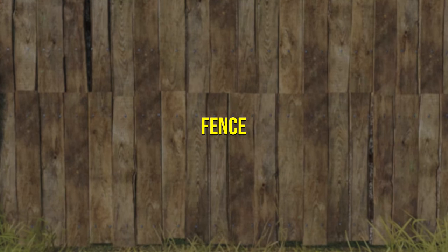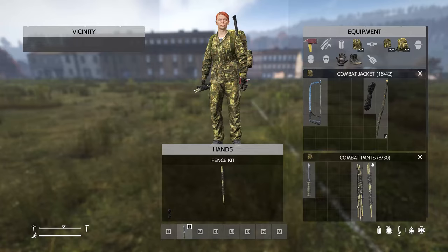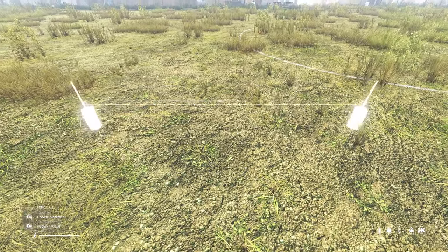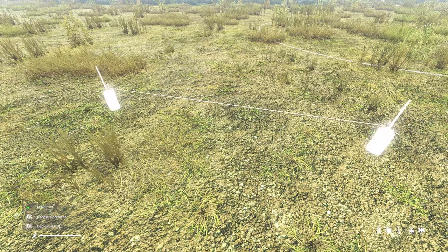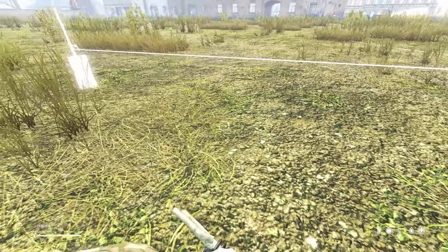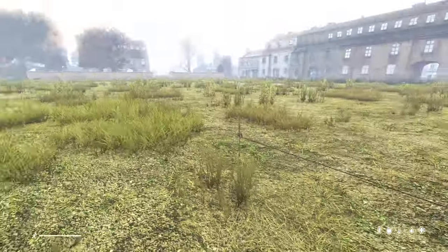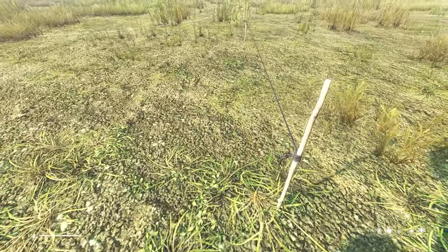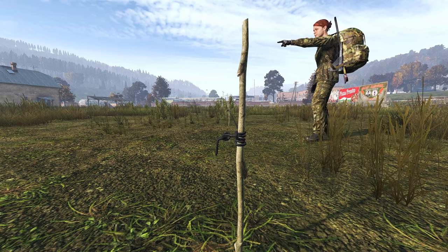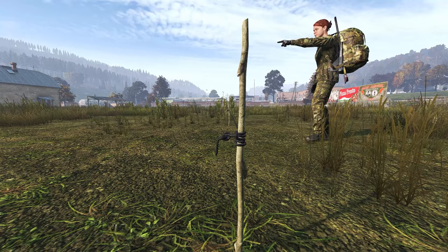To build a fence you'll need 2 logs, 36 nails and 18 planks. Take your fence kit and find somewhere you want to place it — this can be to build a gate in front of a building, block off windows, or build a compound. You can rotate the kits using the mouse wheel or d-pad on console. If you can place the kit in your desired location the blueprint will light up; if it doesn't light up it means you can't place it there. Keep in mind when placing your fence kit that you can accidentally place it backwards, leaving the weaker side of the fence exposed. To avoid this, check to see which side has the knots in the rope.